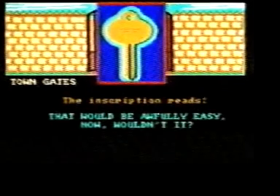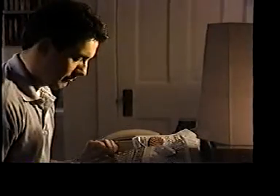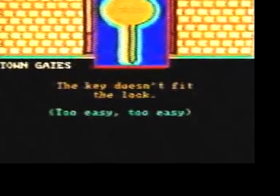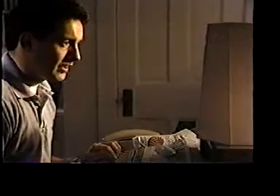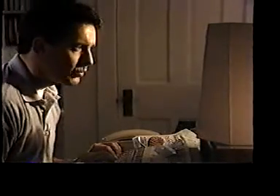Town Gates. The inscription reads: that would be awfully easy now, wouldn't it? Oh, no you don't. Player types: unlock gate with key. Town Gates. The key doesn't fit a lot. Too easy. Too easy. Yeah, much too easy. Possible, even. Wait a minute. Wasn't there a road south?